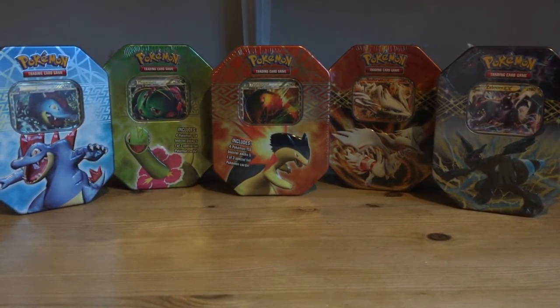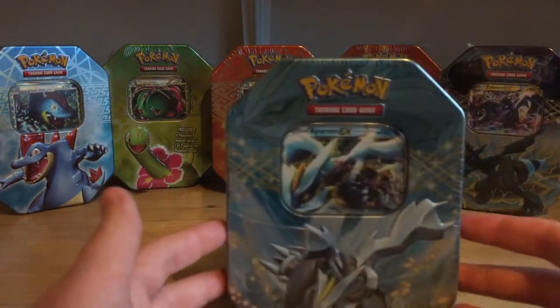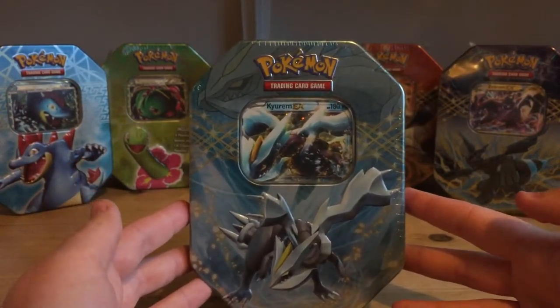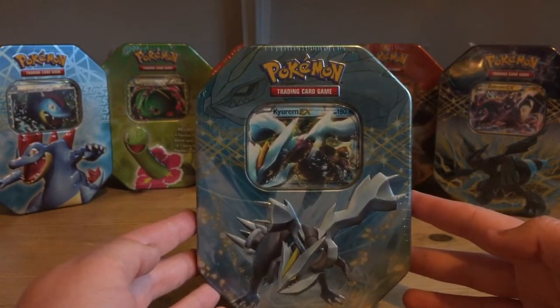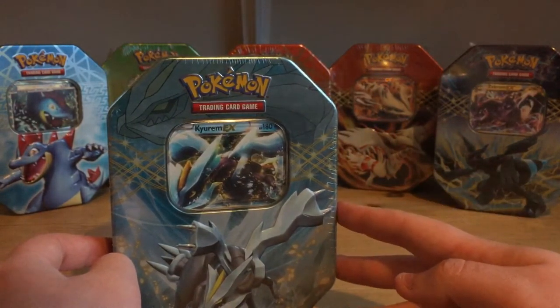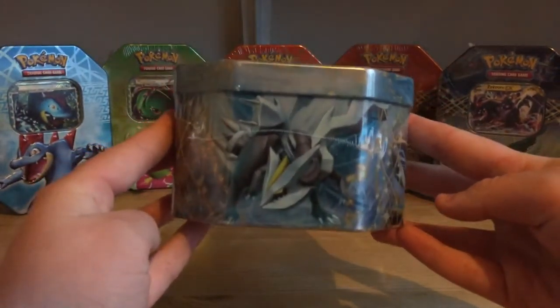Hey YouTube, this is Muse Pokemon back again for another video of my special Saturday playlist. Today I'll be opening up this Kyurem EX tin. This tin was released in 2012 and I recently bought this off Chaos Cards for £35 for three tins, with Reshiram and Zekrom. So I'll just give you a little view of the tin here, so what it looks like.